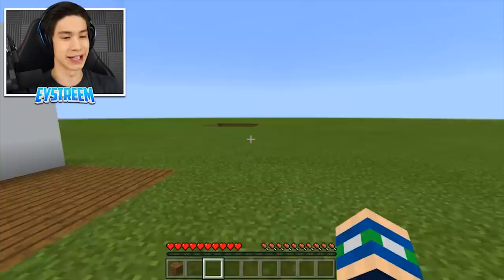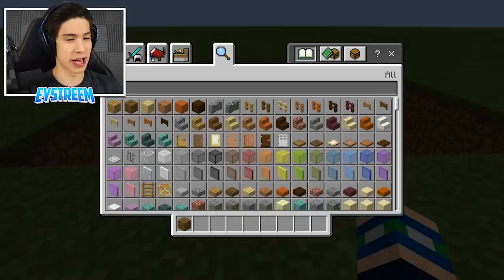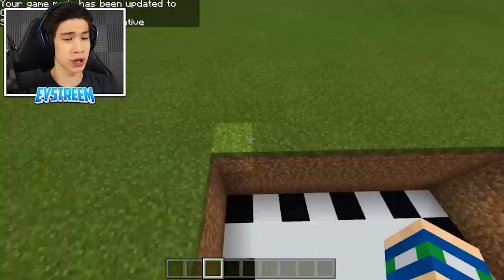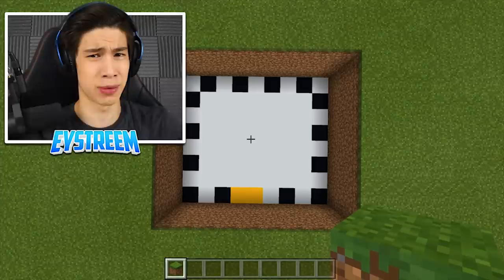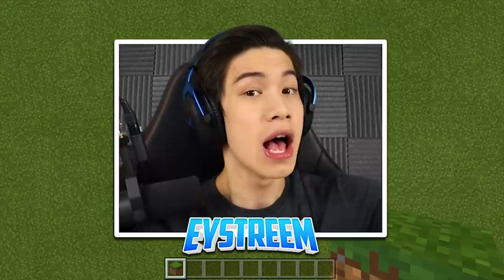Now you guys know how it works, it's time to show you how to build this bad boy. I'm going to be in creative because it's going to make things a million times easier. What you want to do is build a nine-block long, eight-block tall hole. You want to go three blocks down, then build nine blocks long and eight blocks tall — a nice little rectangle. I'm going to be moving quite fast, so if you don't understand anything, just pause the video and rewind.